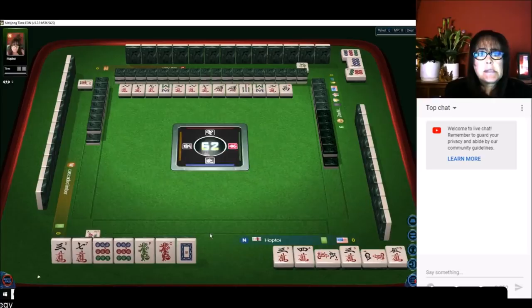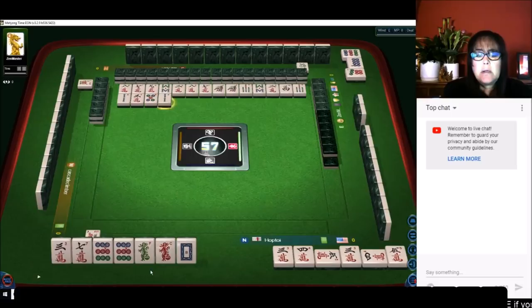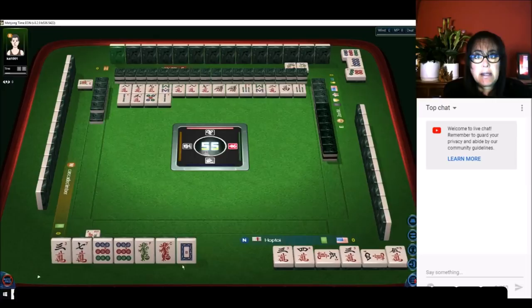Oops — I didn't mean to discard that. This game is very forgiving by the way; if you make a mistake you can recover. We needed to discard these dots and keep the honors. Honors are winds and dragons. We're just going to try to recover by pairing up and ponging, or chowing with the number tiles. A chow is three in a sequence; a pung is three of a kind.